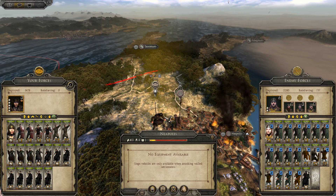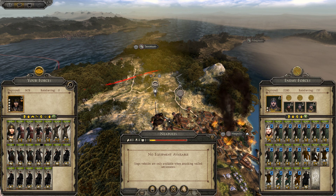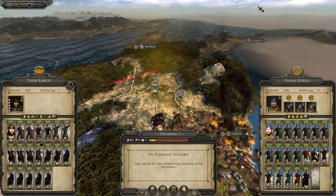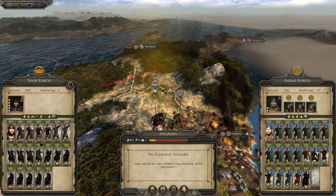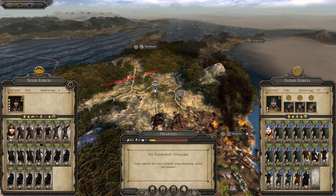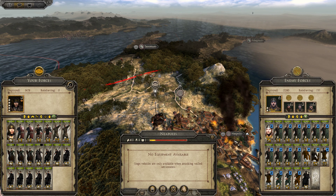Hey guys and welcome back to another episode of Total War Attila. It's been a while so I apologise for that, but we should be getting back into this series now. As we left off, we were moving down central Italy. We'd just taken out some rebels up in the north where our two other hordes are, and we'd sent our main faction leader round the side to attack the Vandals at their last remaining settlement, which is Neapolis.